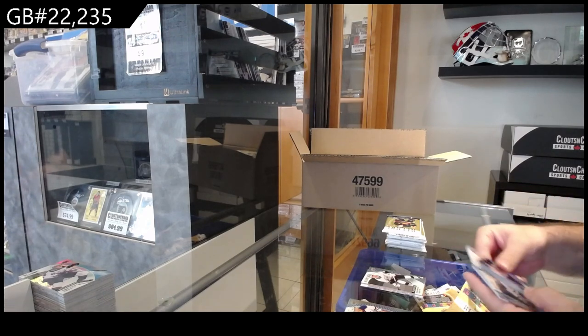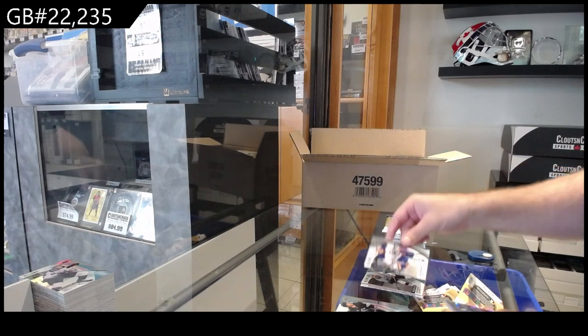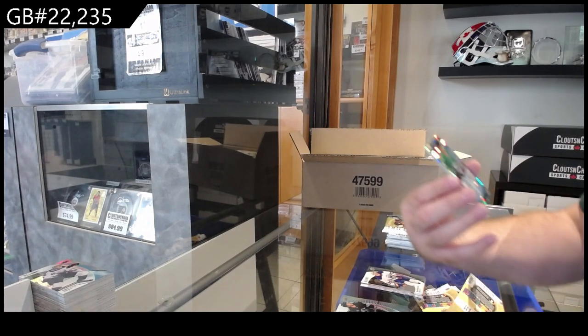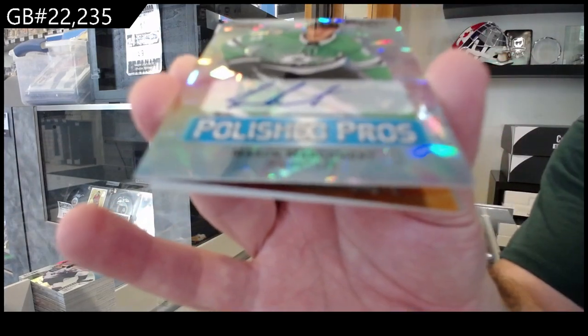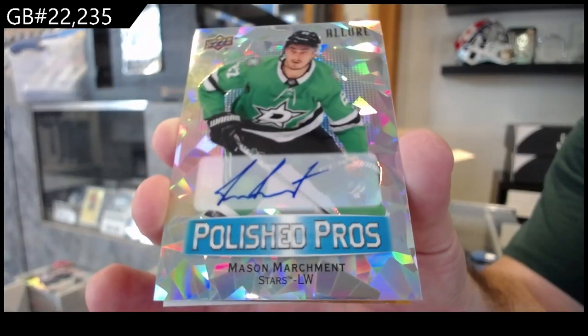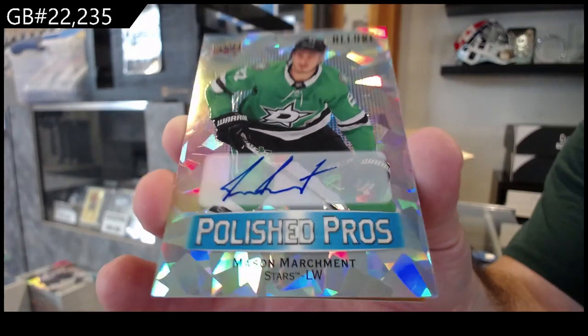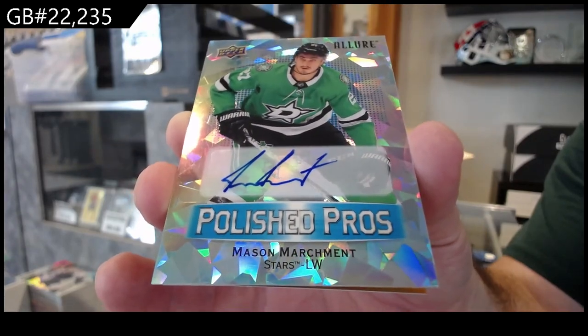Black ice of Bouchard for the Oilers — this is a nice one too. A polished pros auto for Dallas of Marshment. Dallas cleaning house right now. Polished Pros Mason Marshment.